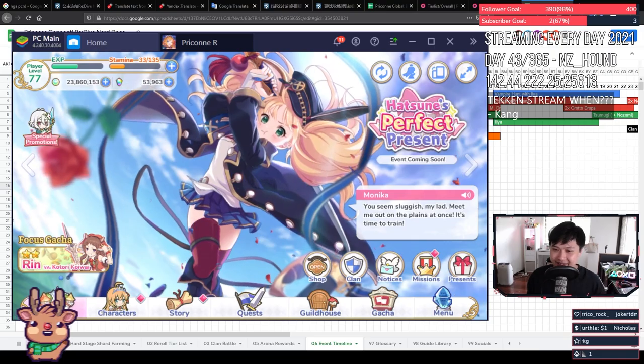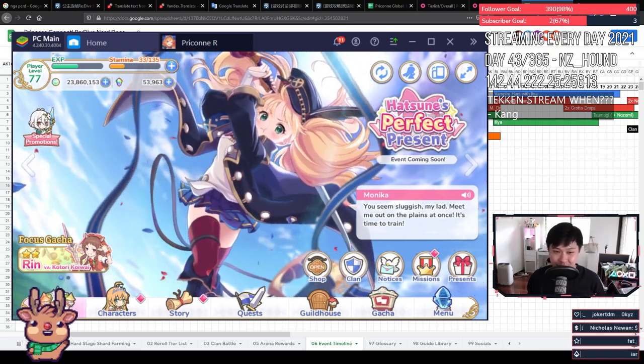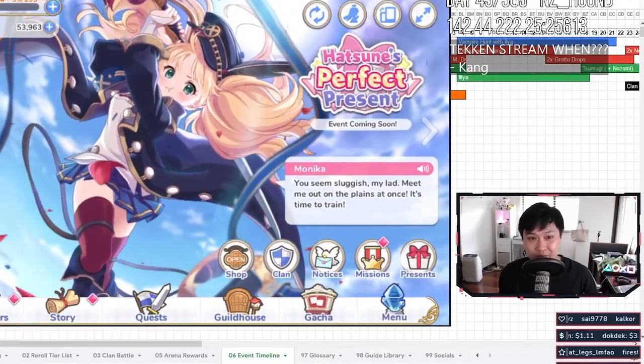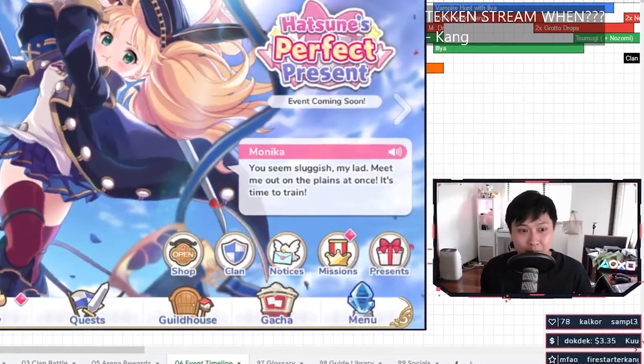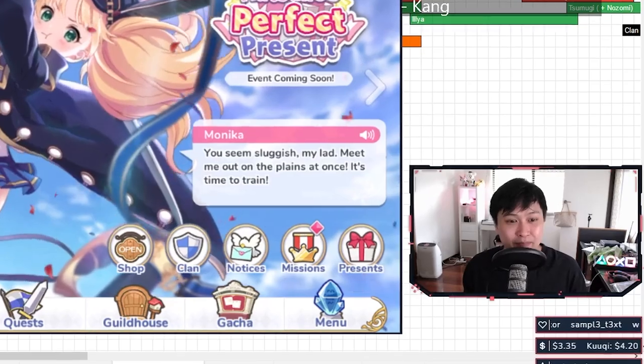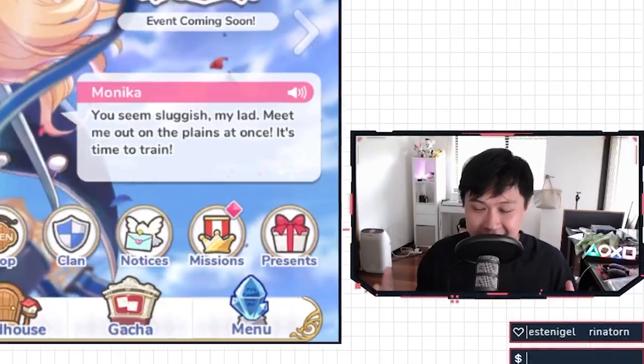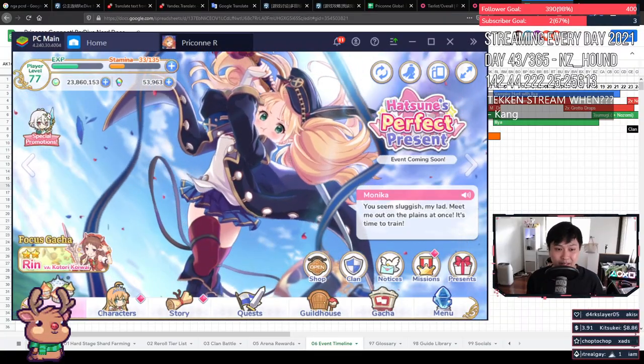I hope you guys aren't sick of it. To be honest, this is the only thing I can think about even though clan battles ended — but did it really end? Every time I close my eyes to sleep, I start thinking about the big AOE damage that screws over my run, and I've just dropped 50k damage for no reason other than trash RNG.